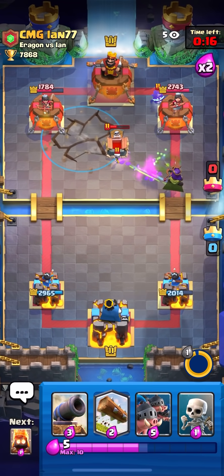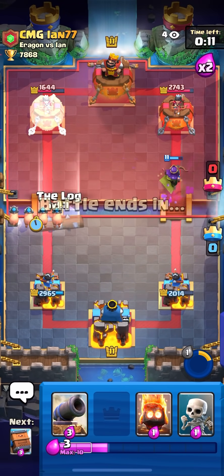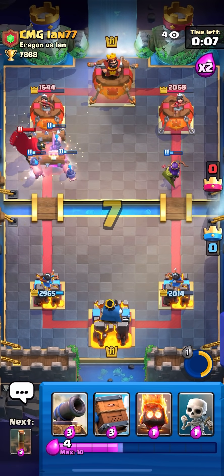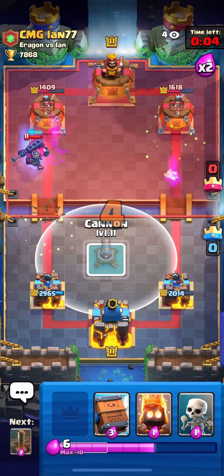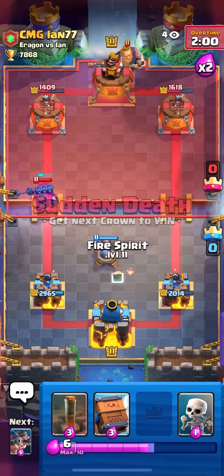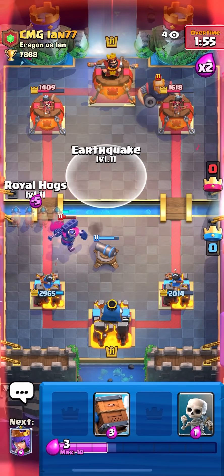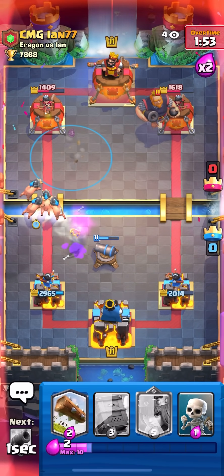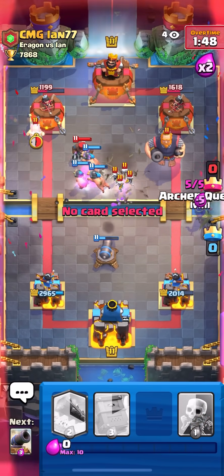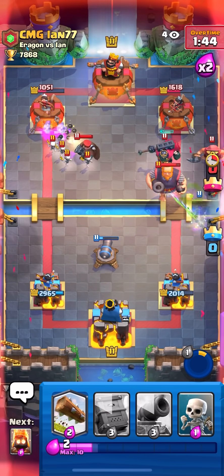I was gonna Pigs opposite but he played a Tombstone so I'm gonna Earthquake. I activate my ability — the Hunter dies, the E-Spirit dies. I'm gonna Log here. The Queen gets some damage on the right side. I probably should have split the Pigs — that was kind of stupid by me because if I split Pigs the two on the right side would have tanked for the Queen and she would have taken the tower maybe. Going to Earthquake here, he only has a Tombstone — that was actually such a good Tombstone, he played it super high so the Earthquake kind of missed it.